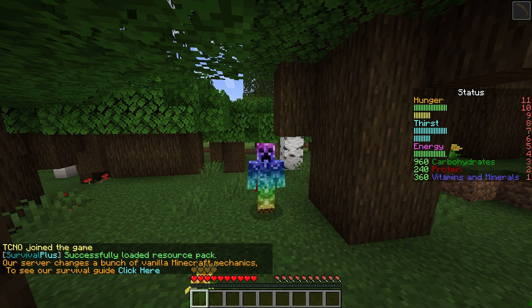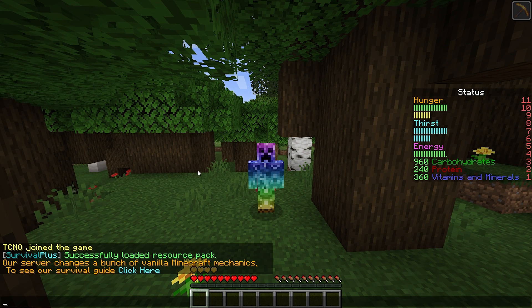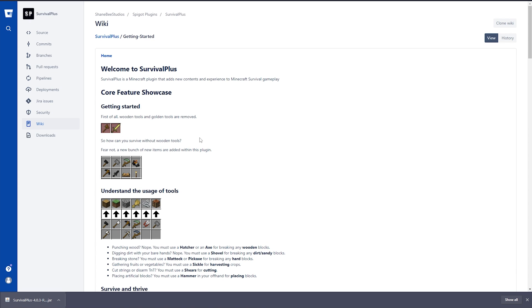Upon connecting for the first time, you'll be asked to download a resource pack. Make sure to do so, as it contains skins for new items and more. In chat, you'll also see a link to the Survival Guide for Survival Plus. Clicking it takes you to the plugin's Bitbucket wiki, where players can learn about the plugin and how it works.